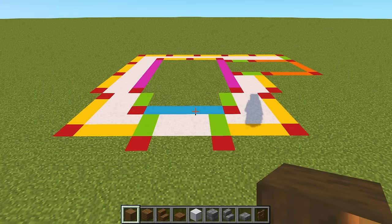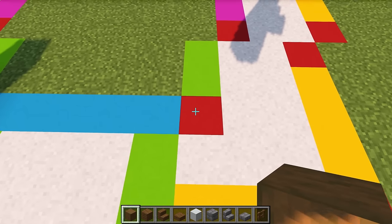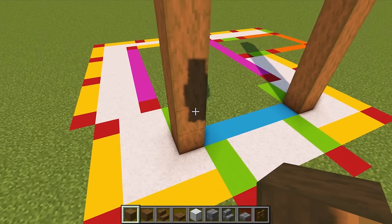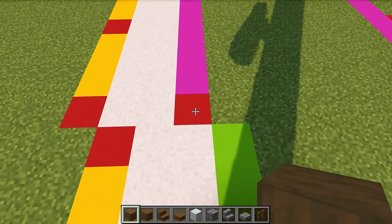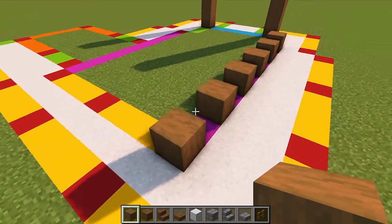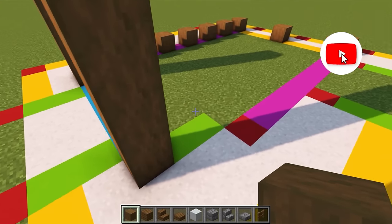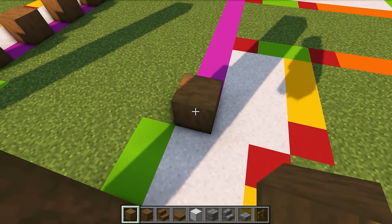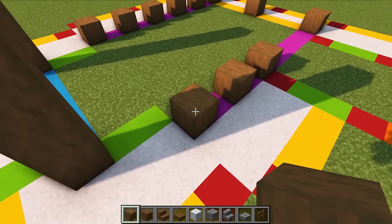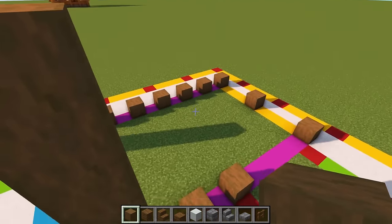We're going to start from the front of the build and get the walls in place first. Start with stripped spruce wood — place one just here, leave a five-block gap to the right, and place another one. Raise those until they are both five blocks high. Behind the one on the left, leave a two-block gap, then go diagonally up one and place one here, followed by five more behind it with one-block gaps between each, making six in total. Leave a three-block gap across the back, then go back to the front right pillar, leave a two-block gap, and go diagonally over to the right.